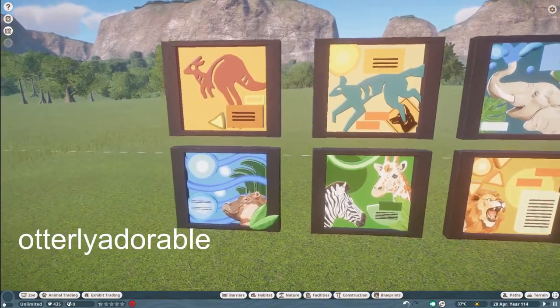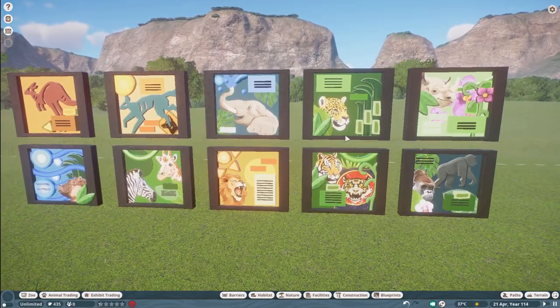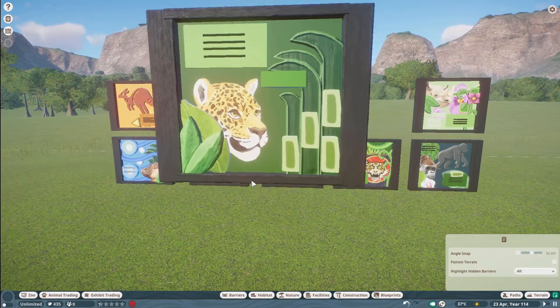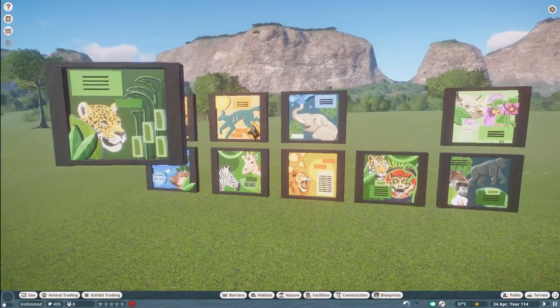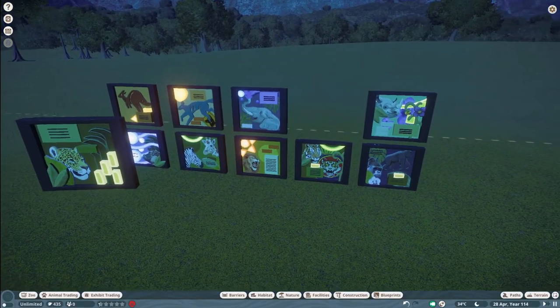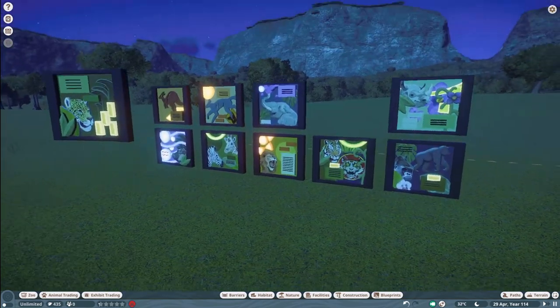Our next piece was made by Otterly Adorable. They call this Information Boards. You can bring this into your zoo for right around $3,000. What a truly wonderful job you've done here, Otterly — and I also love your name. Thank you so much for sharing with us.